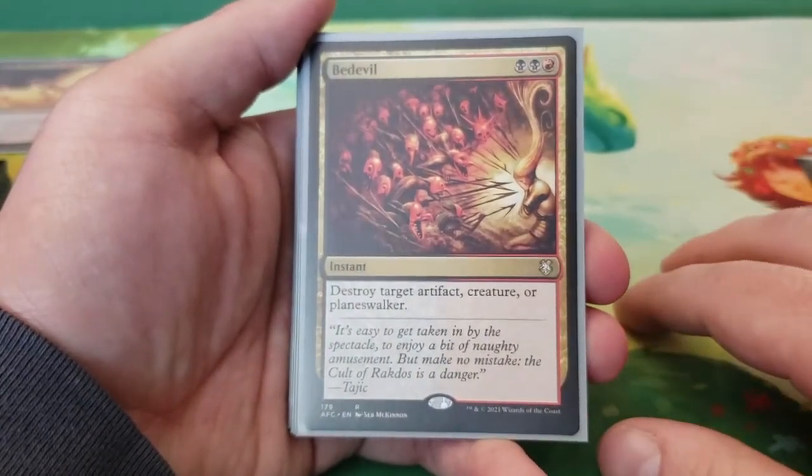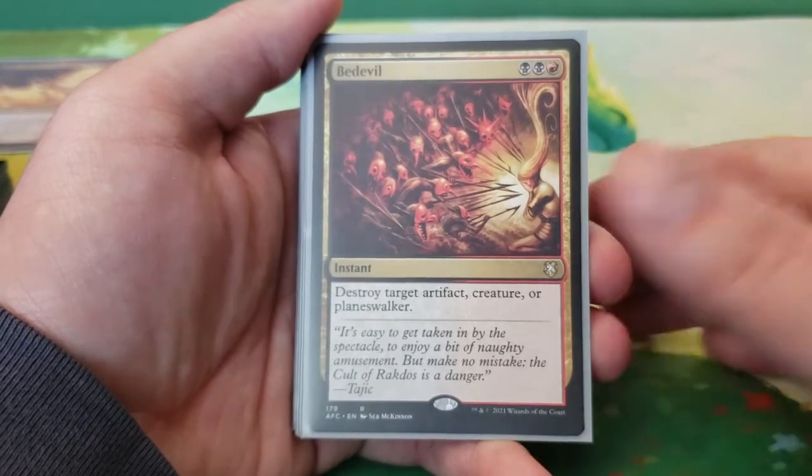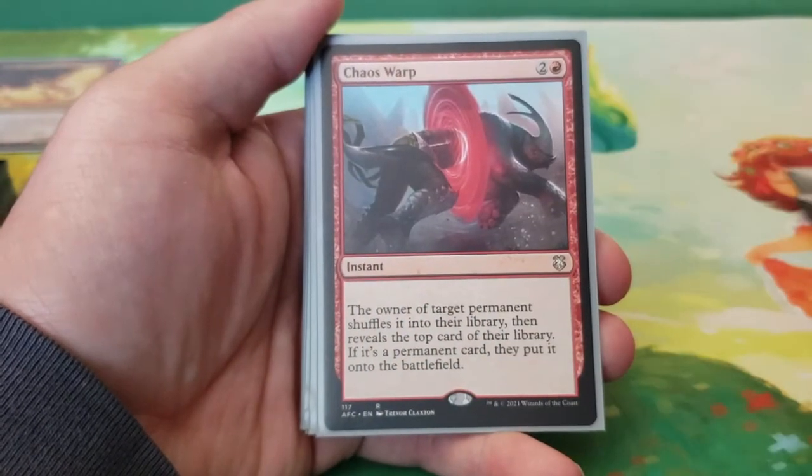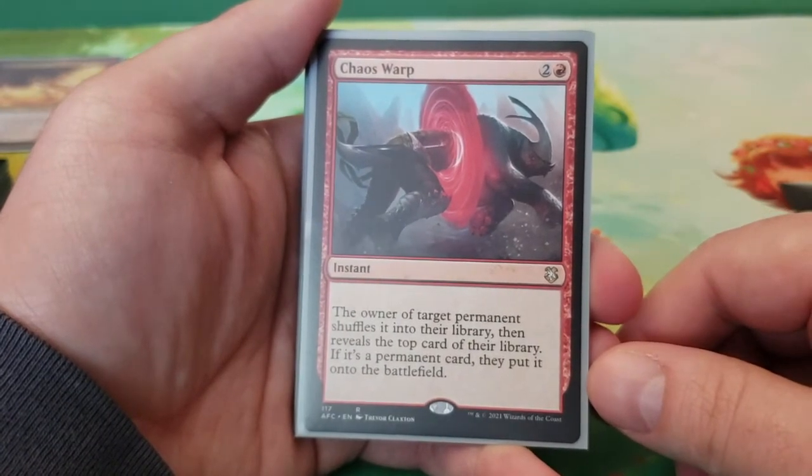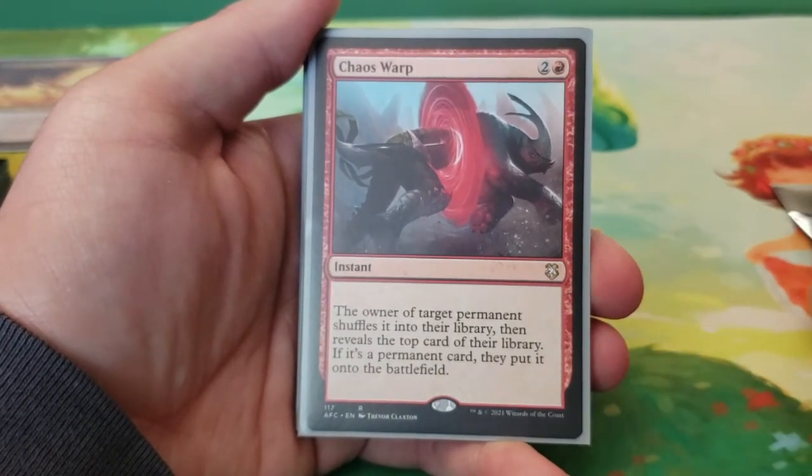Next we have Bedevil — three mana, destroy target artifact, creature, or planeswalker. Next we have Chaos Warp — three mana, the owner of target permanent shuffles it into their library, then reveals the top card of their library. If it's a permanent card, they put it onto the battlefield.